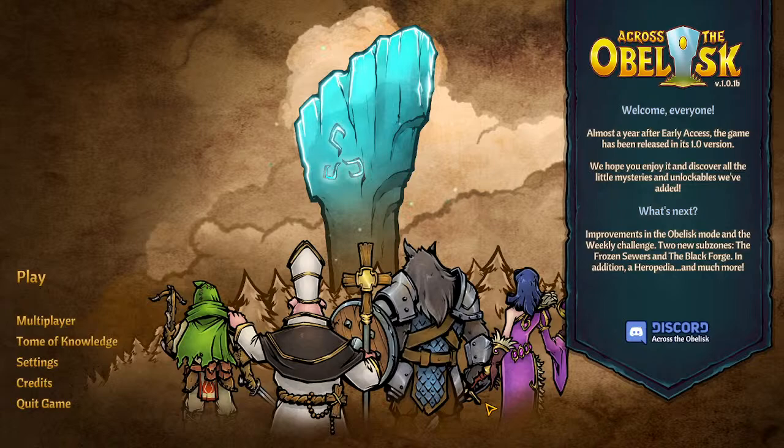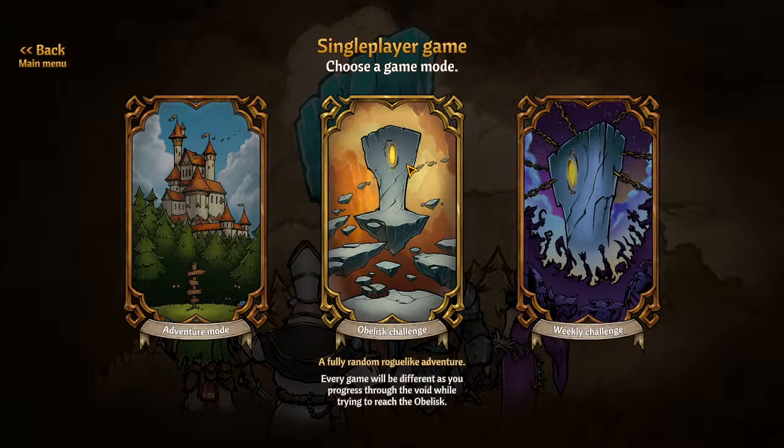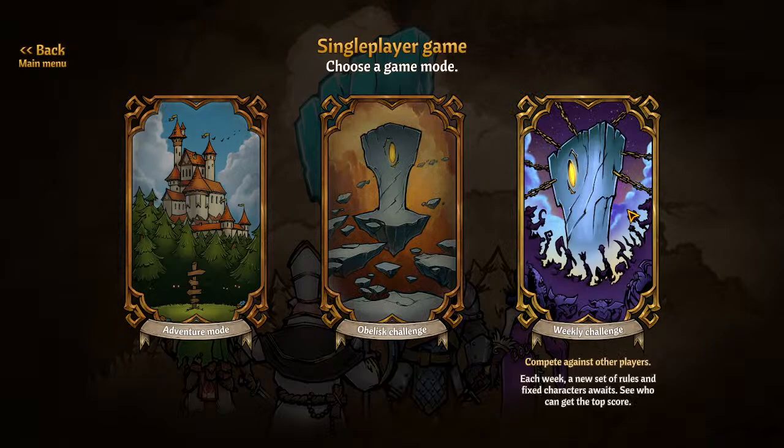Cross The Obelisk is a roguelite deck builder. There are a couple of play modes, and a couple of them are locked on your first playthrough. Adventure mode is basically the story or campaign. Obelisk challenge is a more procedurally generated, random scenario where you don't have as much control over your starting deck. Weekly challenge takes that random format, generates one for the week, and everyone competes for the highest score for that specific seed.